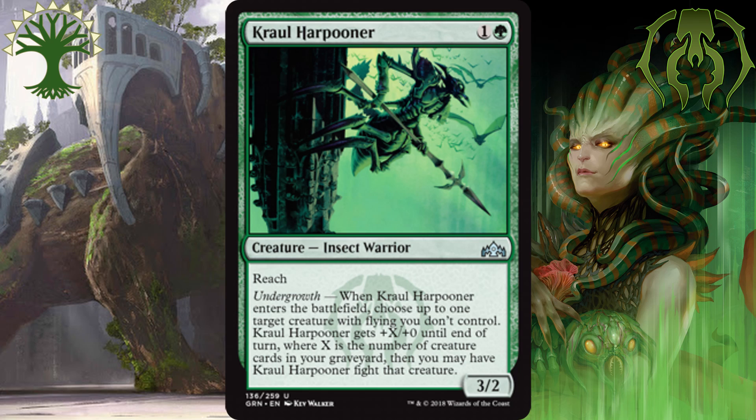In the number 3 spot, we have Kraul Harpooner. For 1 and a green, it's a 3-2 creature that has reach, and those stats alone are solid. But when it enters the battlefield, it has undergrowth — it gets a pump, plus X, plus 0 for each creature in your graveyard — and it can fight a target creature your opponent controls. Sometimes it's going to be good just as an intimidating blocker. In other instances, you may want to trade it off with their pesky flying creature. Sometimes you're going to take out a 1-power flying creature your opponent has and then keep it there for all the other flyers they have on their side of the board. A card with reach is going to be solid for green, and I have it as the number 3 best green uncommon.